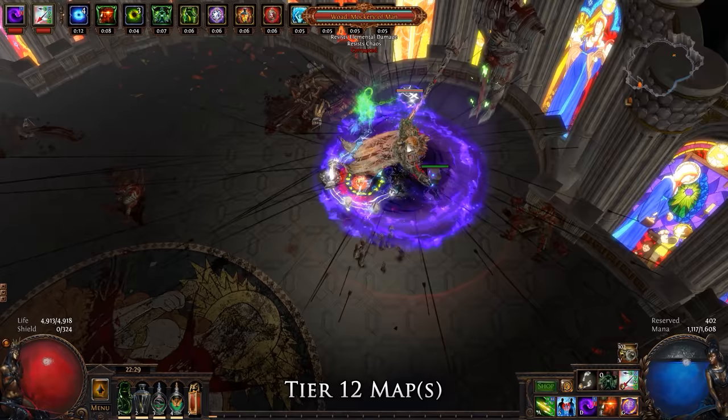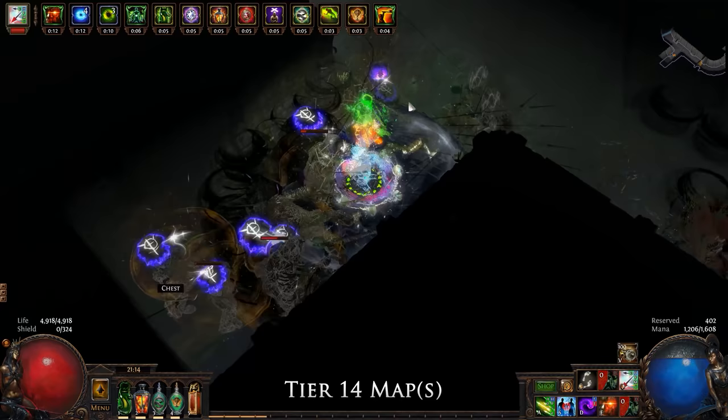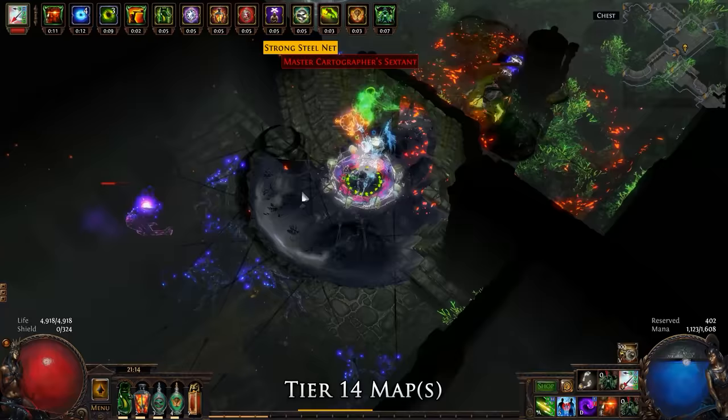Aspect of the Spider stacks spider webs on enemies, making them take a total of 15% increased damage, while the gloves also add more chaos damage to our base attack. Finally, we make use of a Despair Curse Aura granted by our unique amulet. Defensively, we are evasion and dodge based — evasion from gear and dodge from the tree along with flasks. On top of base evasion, we also use Abyss Jewels to apply blind to enemies, making them 50% less accurate. This blind procs very quickly due to our high attack speed and number of projectiles hitting enemies.